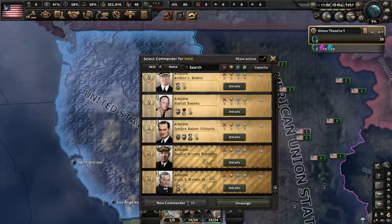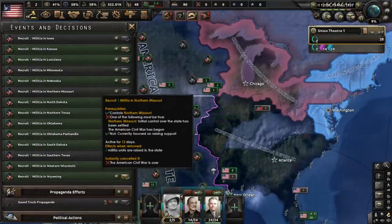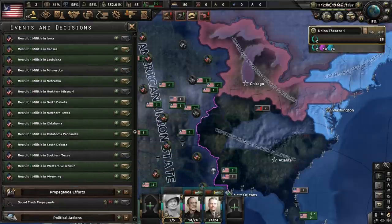For Navy commanders, we have more than enough admirals, and that's fine with me, because at least in the near future most, if not all, the fighting will be done on land. In the decisions tab, thanks to the second American Civil War coming over to the horizon, we're going to be able to recruit militia units from territory we control.